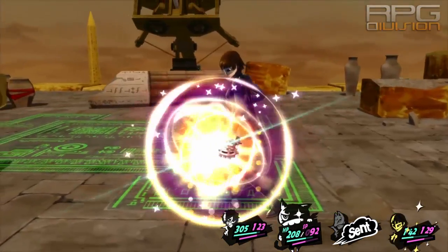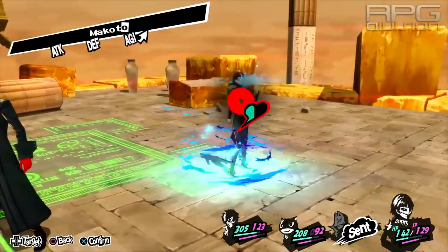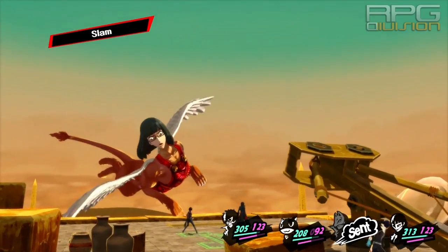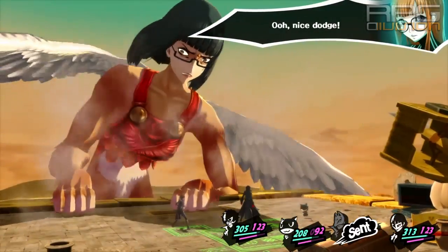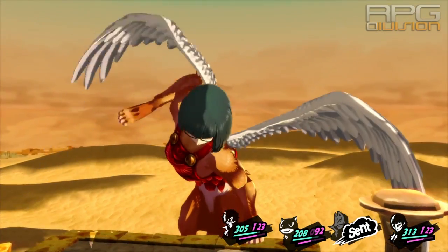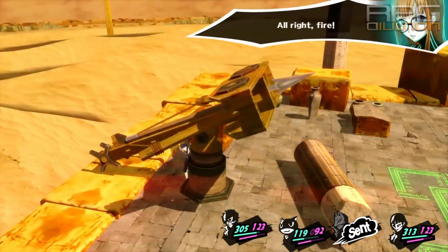It's also good to have the cat in your party. The cat can remove Dizzy. Dizzy is problematic because if the boss dizzies some of the characters and then does the slime attack, it's a technical attack which will do a lot more damage. Morgana can remove that with the Mepatra skill.